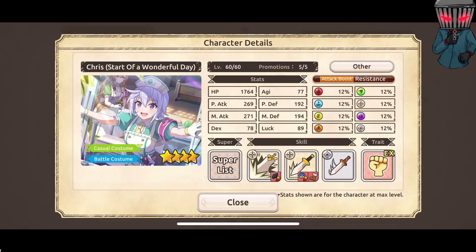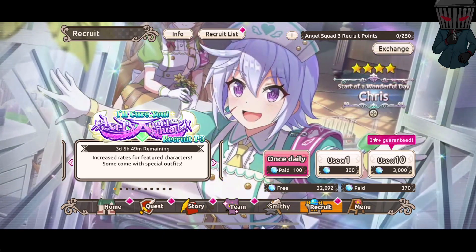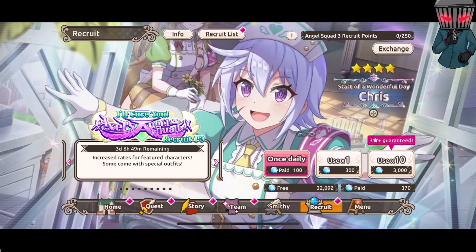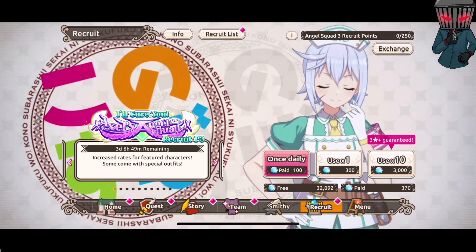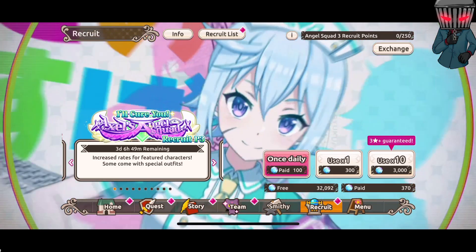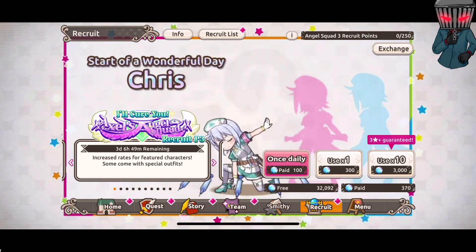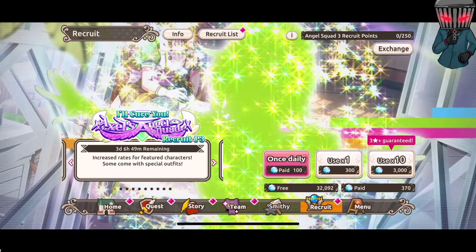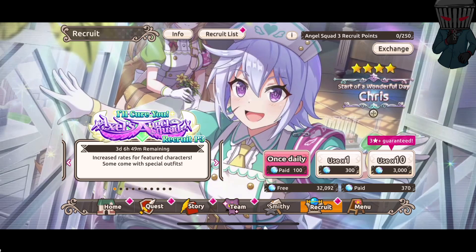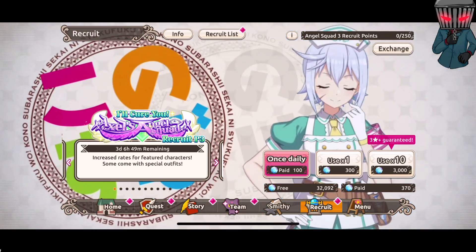I do kind of want to know where they got this clinic. Like, does one of them own it? Is this a club clinic or something? Did they just commandeer the Axel's doctor's clinic or hospital to be able to treat patients? All right, let's get into this — the first one is gonna be a group pull.